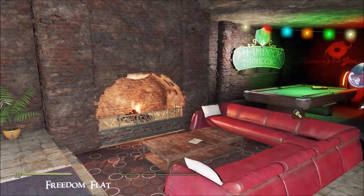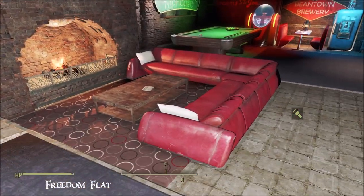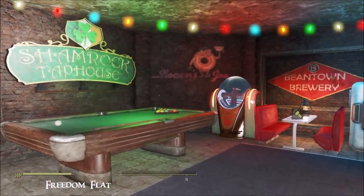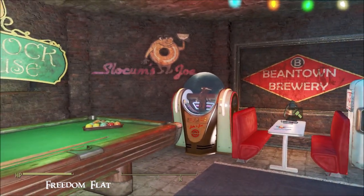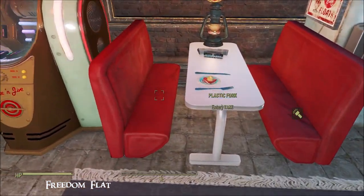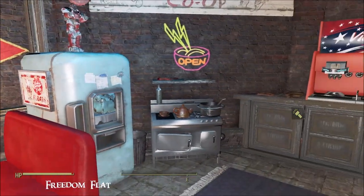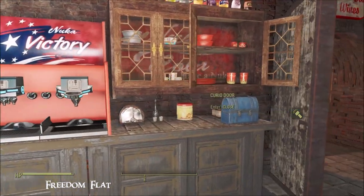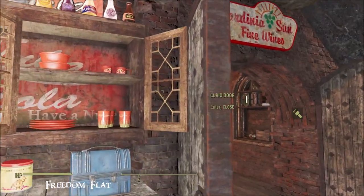We have a lovely cosy fireplace. And then here's the fun end of the room — you've got your snooker table, jukebox, a very nice dining table area, a working stove, and even a soda mixer.